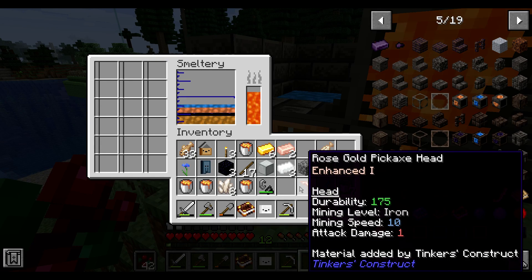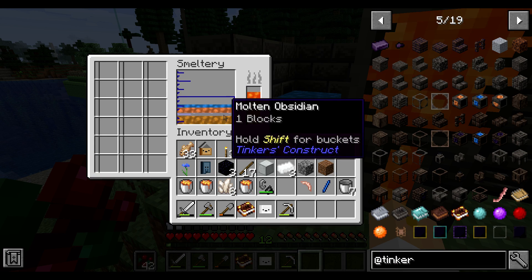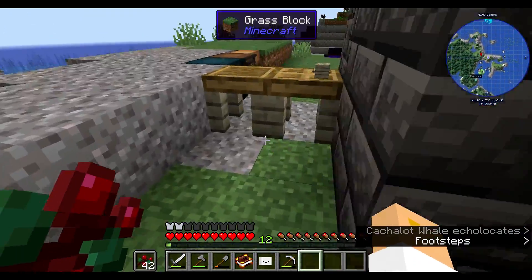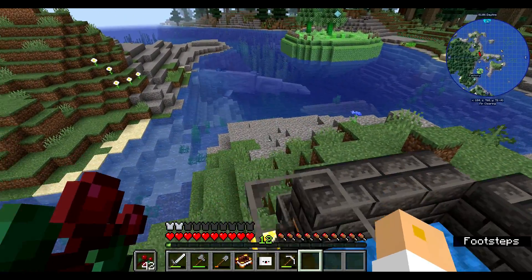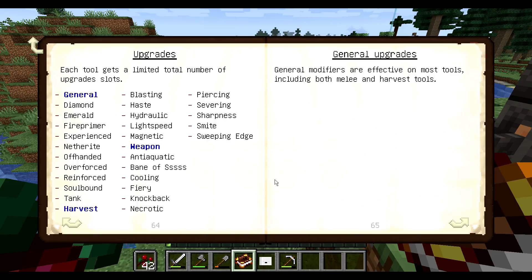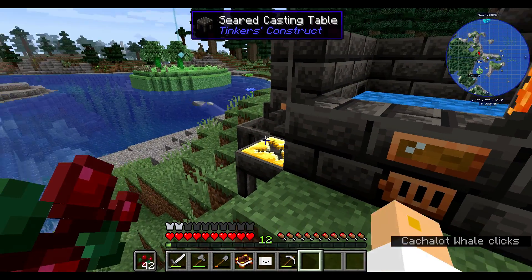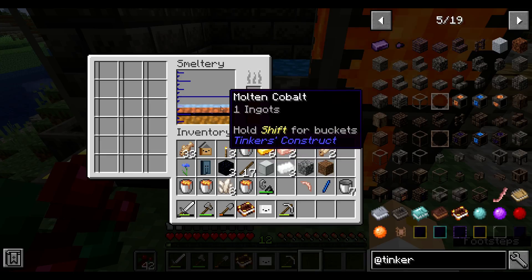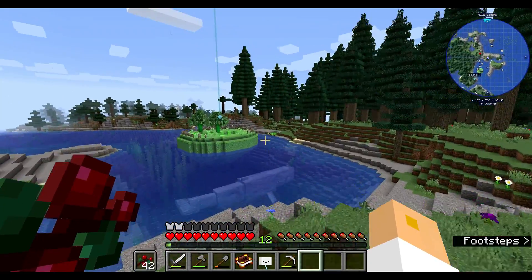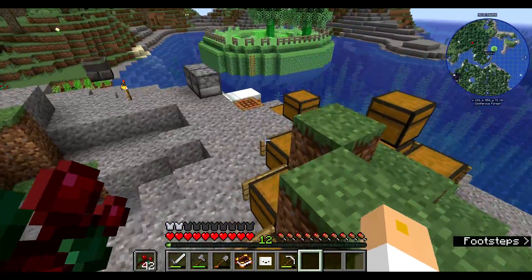That's why I wanted this — but it has pretty low durability, 175, which is not great. We can give it unbreaking and stuff. The problem is it removes haste, and haste requires 1 upgrade slot per level — that's what I thought. I have no way of combining these. That tool is going to be very expensive — not something we're capable of doing at the moment.